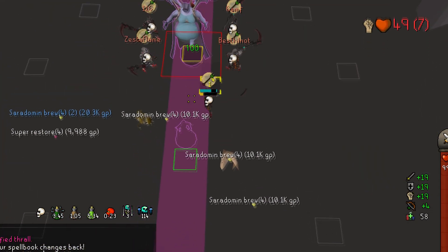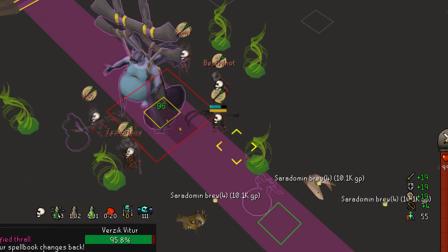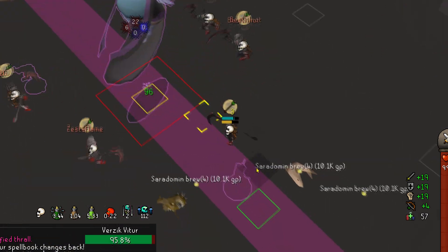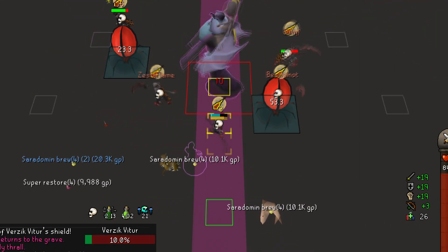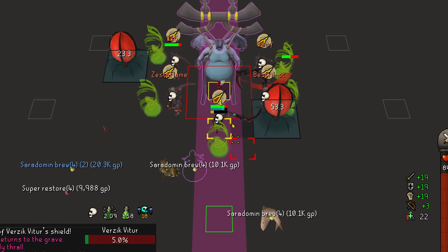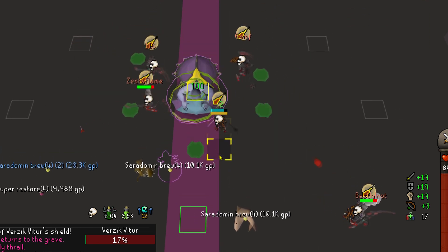For Verzik, just pay attention to the tick you step back on. I marked Verzik's active NPC ID instead of her as an entire NPC — you can see that my step back is on the very first tick, so I step back on one. This remains the same during reds as well. I'll let the clip play and you can see it's very consistent — just click back on one.